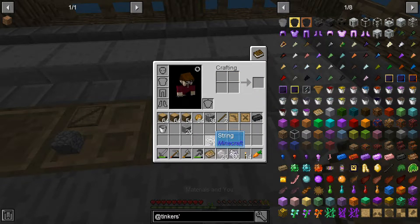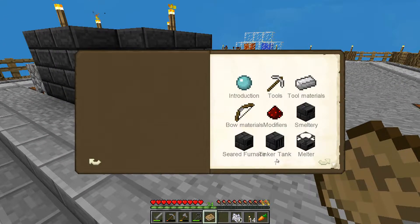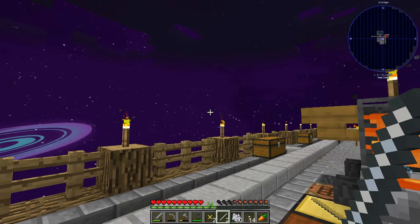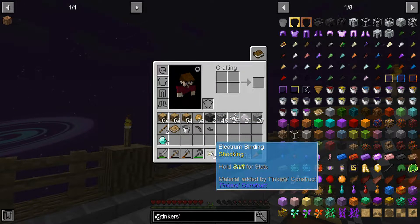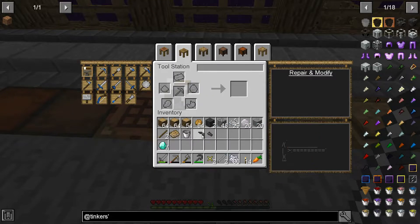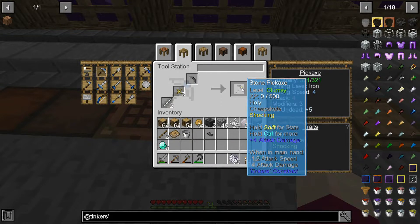So there we go - that made me very happy. I am going to go through here and try to figure out what the best things would be. Looking through the materials I have available at the moment, I decided we're just going to stick with stone tool heads. We're going to use an electrum binding and a silver tool rod - and that seemed like the best for what I wanted right now.